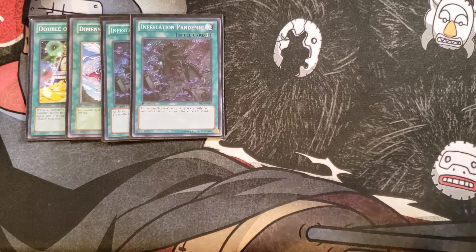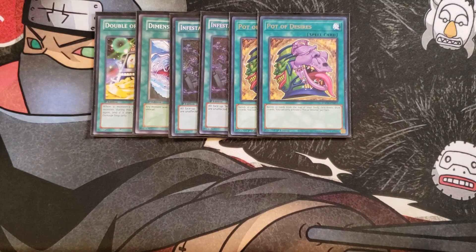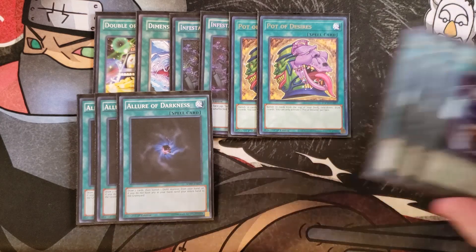We then play two copies of Pot of Desires, because it's ridiculously good in this deck to dig for Caster, another normal summonable monster, or a Kirkeon you can normal summon if you have Evil Sworn monsters in the graveyard. The only card you don't love to banish is Double or Nothing, but if you do it's not the end of the world. We then play three copies of Allure of Darkness to dig even deeper, and three copies of Unexpected Die.